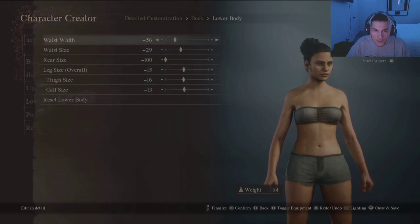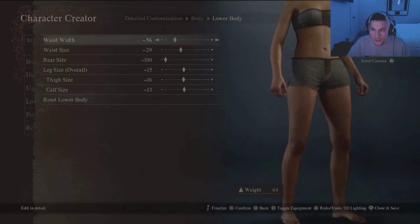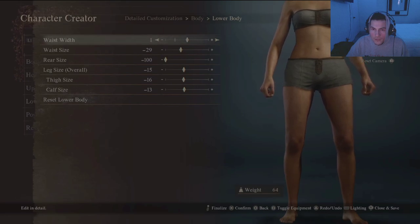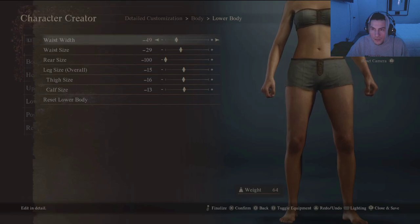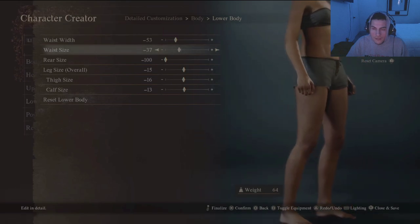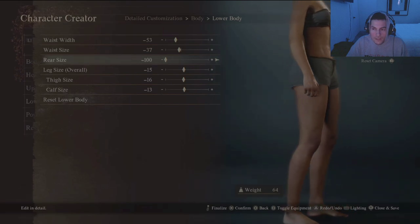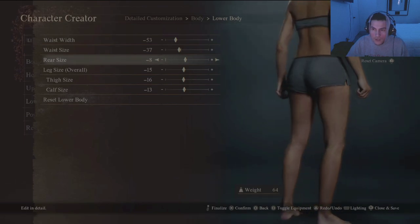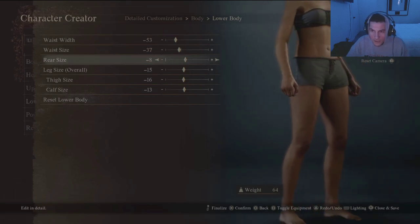Okay, lower body. We need a bit of - let's go with that waist. Oh, this is like that. Rear size. It's a badonkadonk - nah. Like I said, not too much but to the point where we are, you know, noticeable. There you go - she looks like she works out, like she does some squats and stuff.